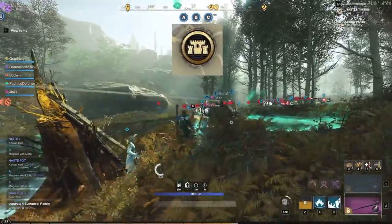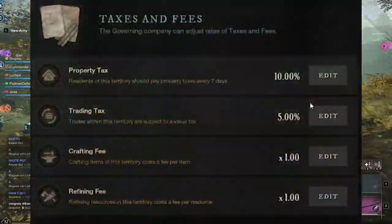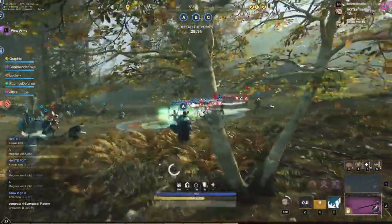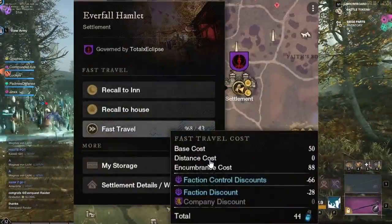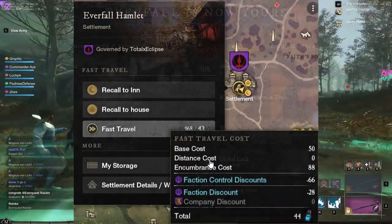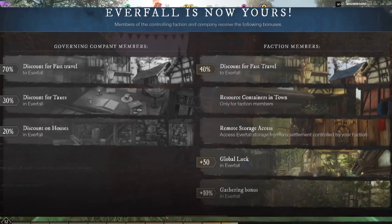You can go up to a settlement fort and claim the territory. When you claim the territory, you'll be able to set the property tax, trading fees, crafting and refining fees. You're also going to help your alliance out big time because when people travel to this territory there are a bunch of benefits, including azoth discounts and other perks.